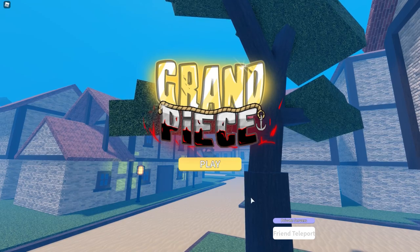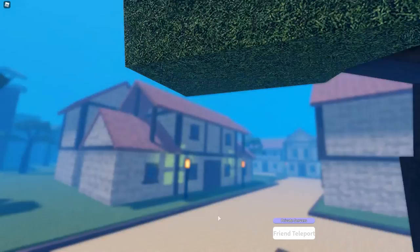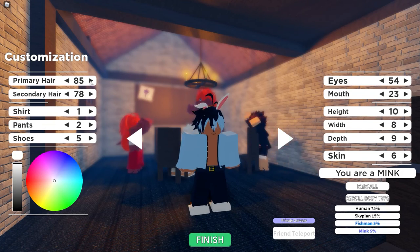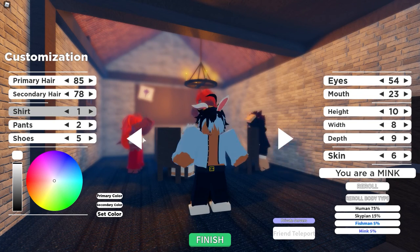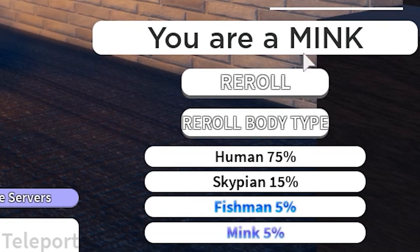So you want to play Grand Piece but you don't know how to start out — I'll show you. First, when you start off, you're going to want to go to the customization tab and make yourself look spicy. This is how I look right now. People usually start as human, but now I am mink.